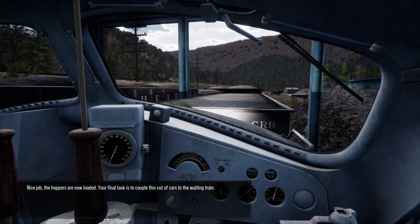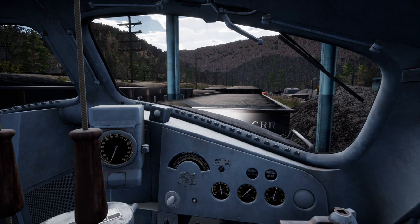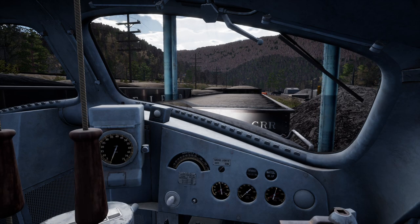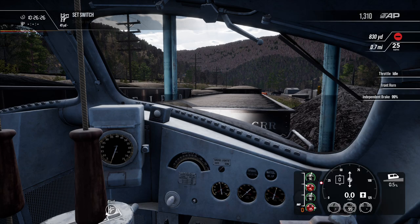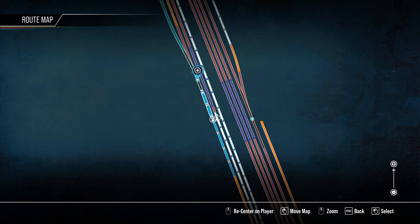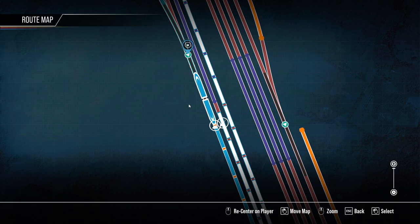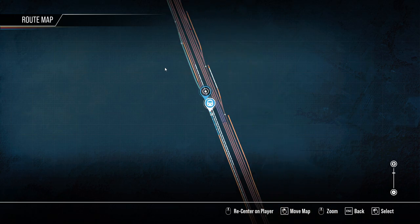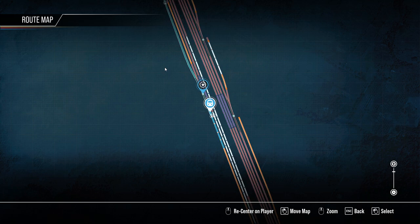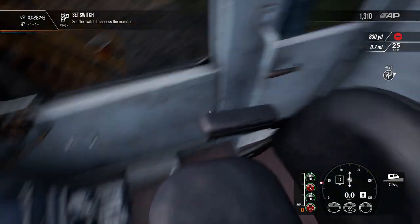The hoppers are now loaded. Your final task is to couple this cut of cars to the waiting train. We need to look at our map. They want us to set a switch to access the main line.